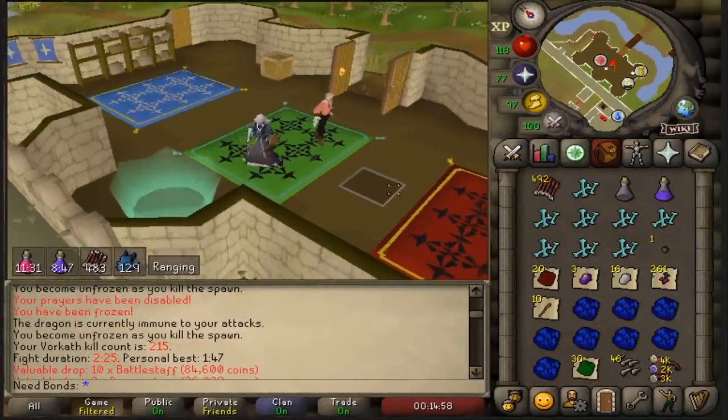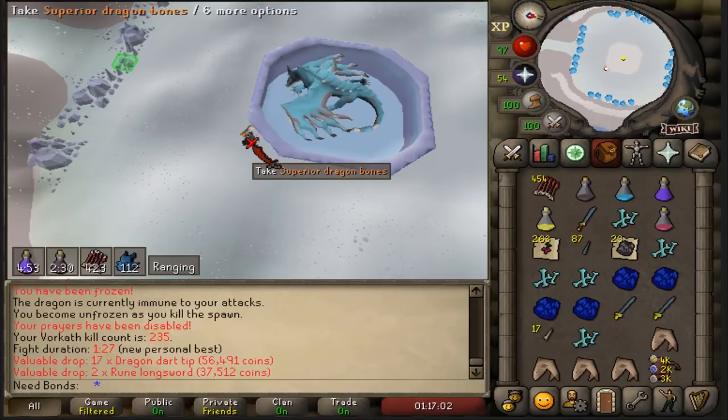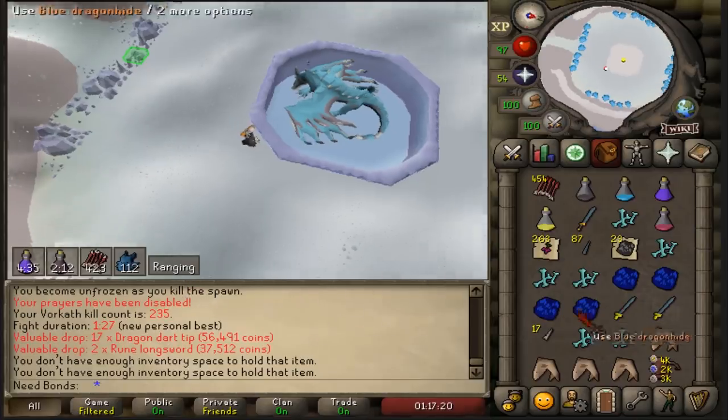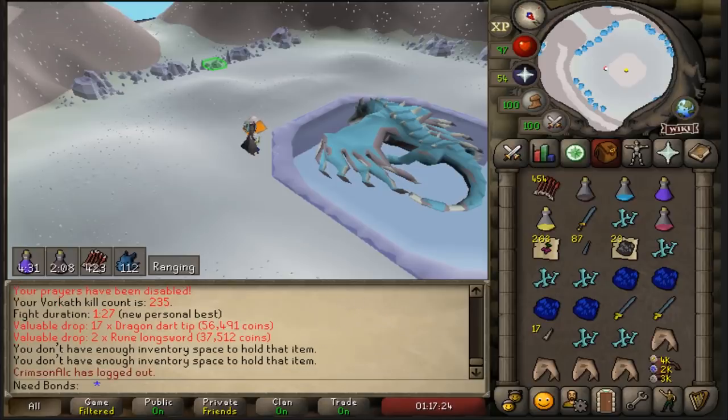That kill absolutely smashed my personal best. I got it down from 146 to 142, but kept improving — 127 seconds is very good. I think that's only three or four seconds slower than my main account. This is a three-kill trip about to be a four as well. Dragon Hunter Crossbow just doing wonders.